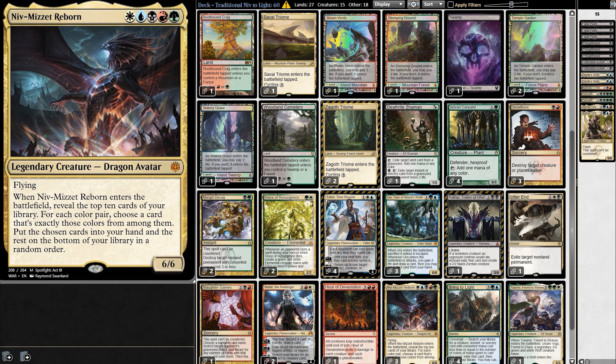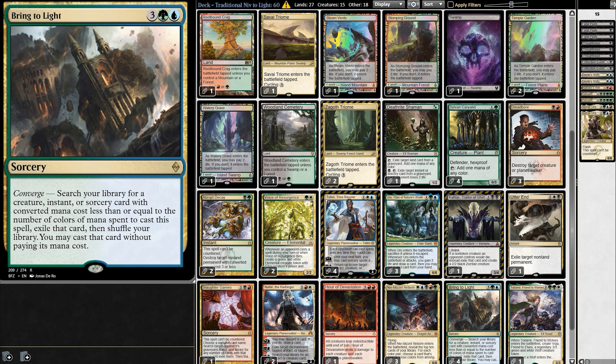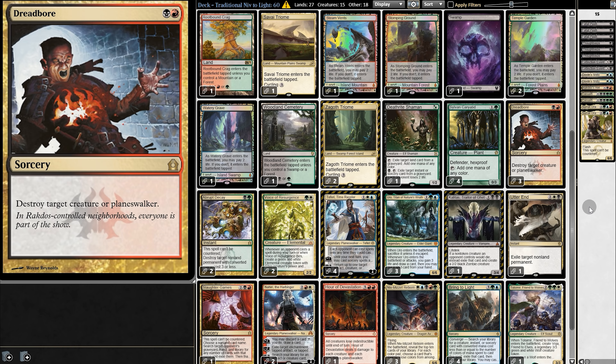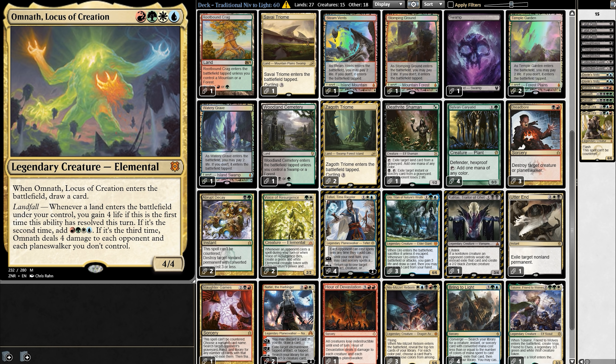Omnath has taken over Standard, but what about Pioneer? The most logical home for Omnath is a Niv-Mizzet Delight deck. It looks like a random pile of cards, but it's actually very simple. The deck ramps into Brignolite, which costs one mana of each color, allowing us to search for a card with a converge cost of five or less and play it — which means we can search for and play Niv-Mizzet. When it enters, we reveal the top ten cards of our library, choose one card of each color pair, and put them into our hand. That's why the rest of the deck is packed with multicolored cards.